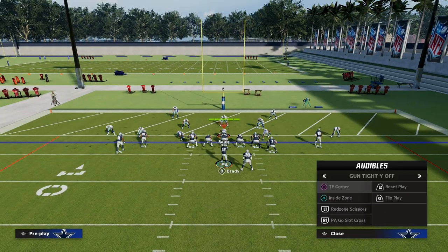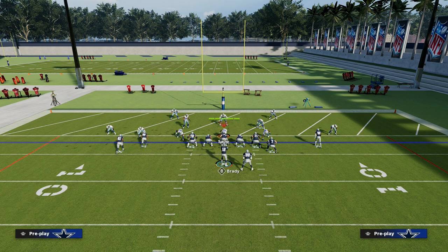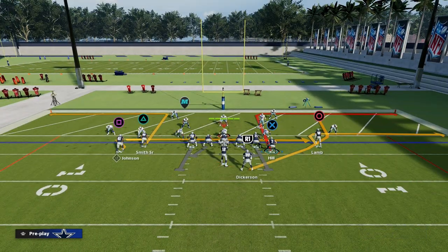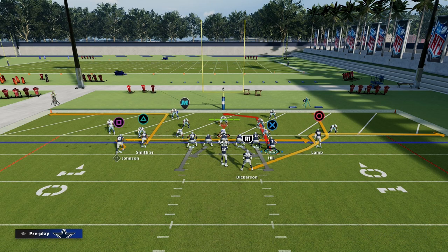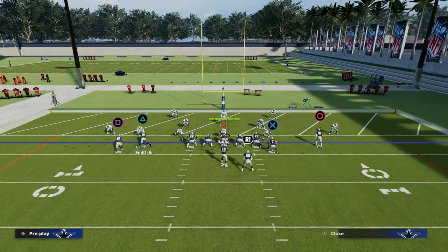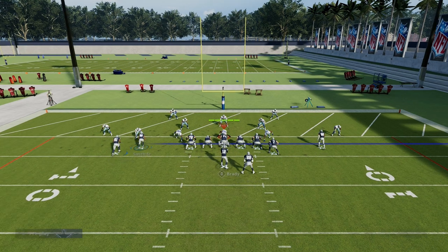My favorite passing play inside the five yard line is Tight End Corner. This is one of the main reasons why I think the Jets playbook is super valuable. The way we set this up: we put the running back on a wheel route, the tight end on a post route, and then Steve Smith — I like to put him on either an out route or a flat route. Here's what the play looks like.